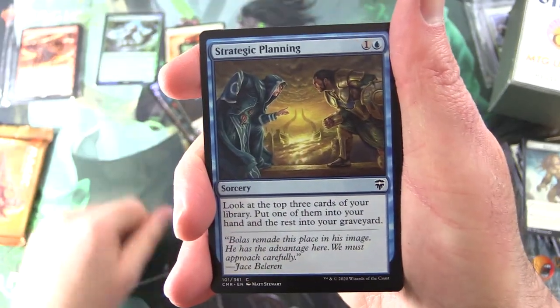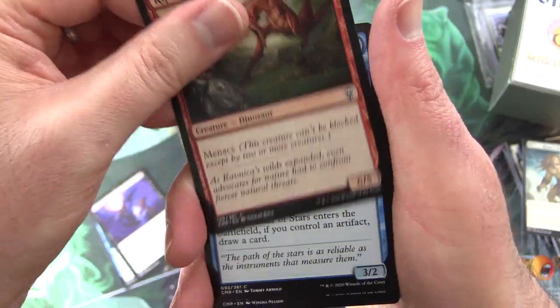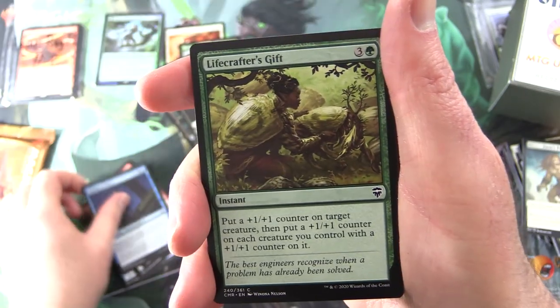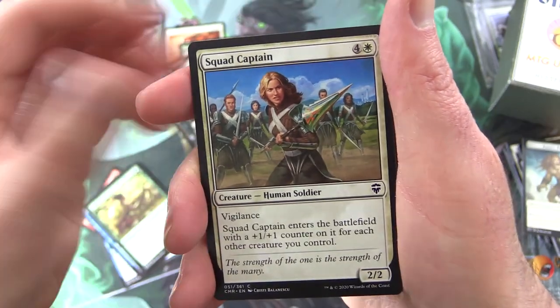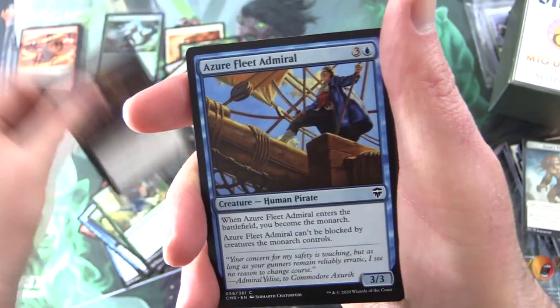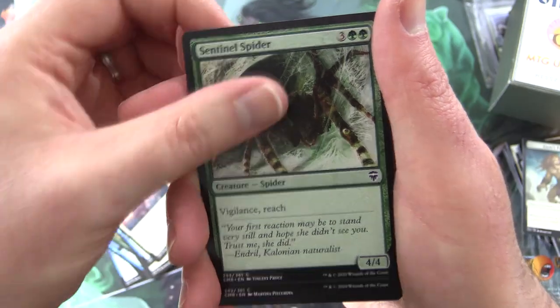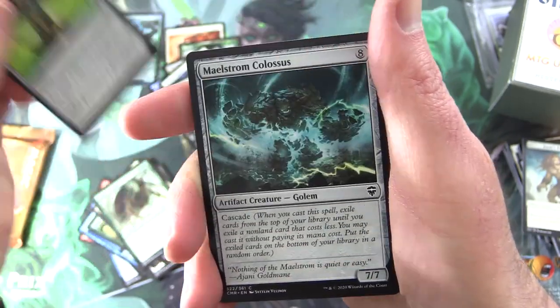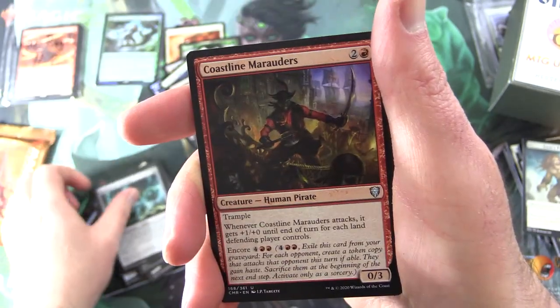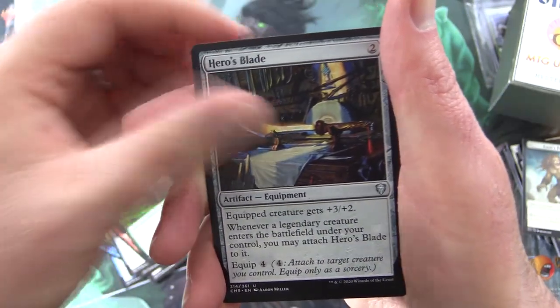Next up, Commander Legends. We have Strategic Planning, Spark Harvest, Ripscale Predator, Scholar of Stars, Lifecrafter's Gift, Squad Captain, Wildheart Invoker, Elvish Doomsayer, Azuflea Admiral, Angela the Dawn, Sentinel Spider, Spectral Searchlight, Maelstrom Colossus. Uncommons: Coastline Marauders, Reclamation Sage, Hero's Blade.